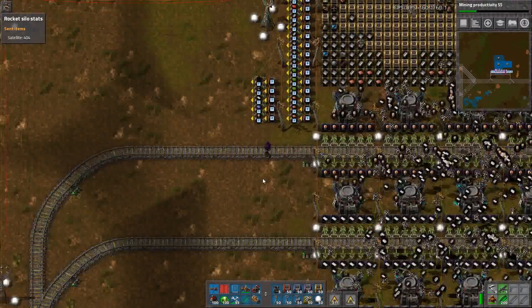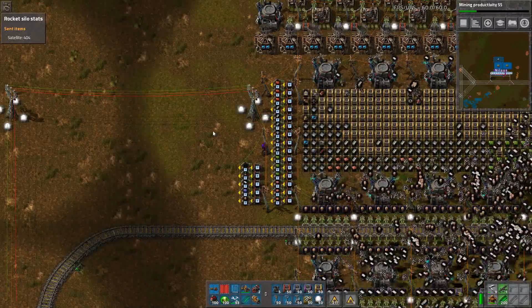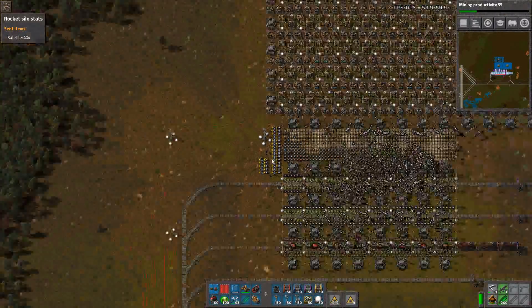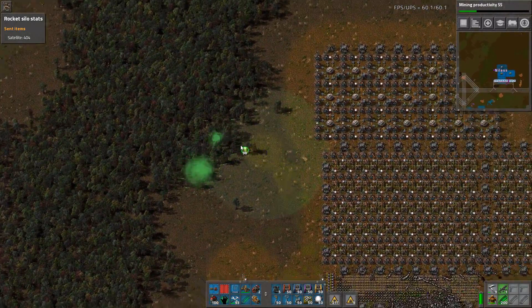I think actually you have green circuits — not that many green circuits. How many? 315,000. Okay, I think that's going to be enough. So I think we actually have exactly what I need in this location in order to start building.